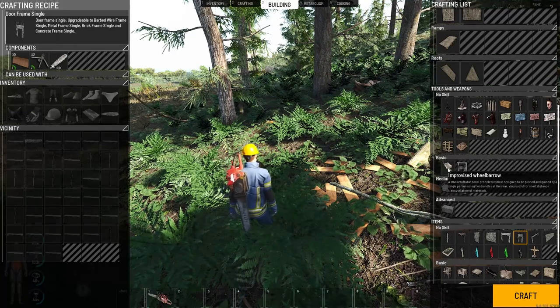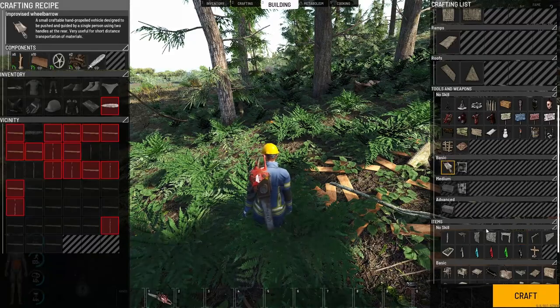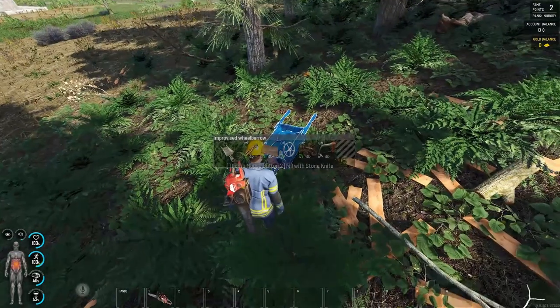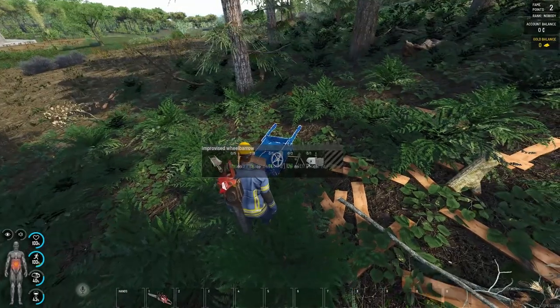The improvised wheelbarrow — why didn't we use this before? It's so good, but the reason is you need to have basic engineering to start making it. This blueprint we fill with planks — as you can see, nine planks, one knife.